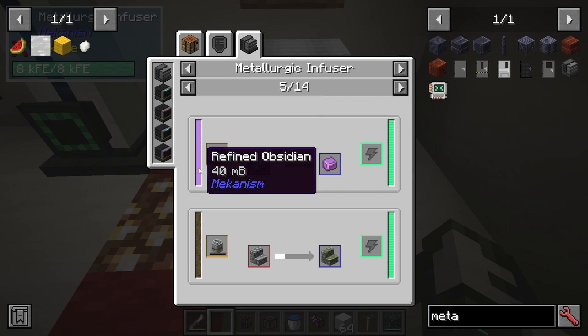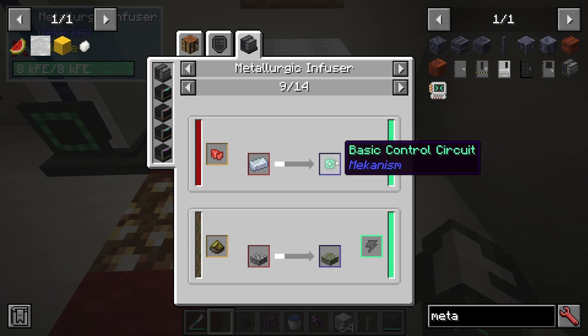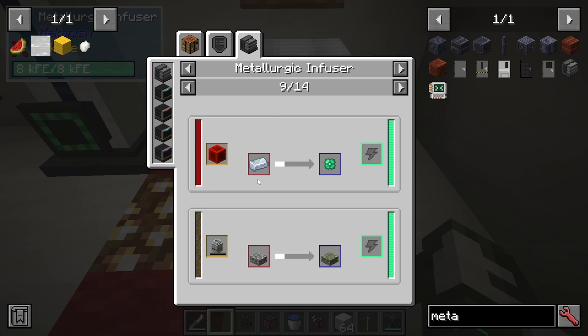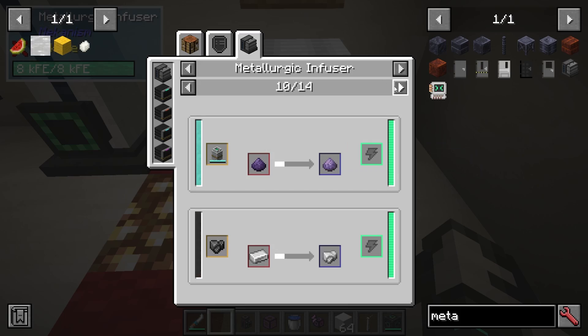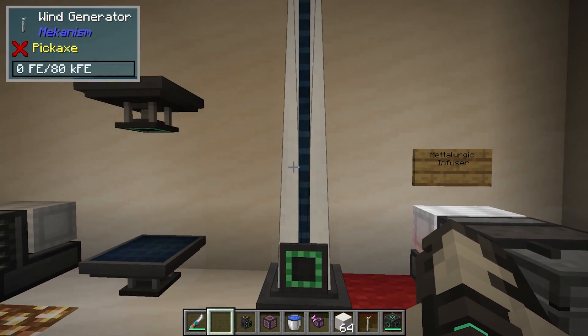You can also put refined obsidian into reinforced alloys to make atomic alloy, and there are a few really useful recipes. The other one I want to show you is basic control circuits — again it's redstone, but rather than iron it's osmium, and that will make your basic control circuits. That pretty much gets you going for making solar and wind generators.